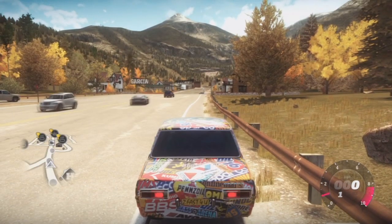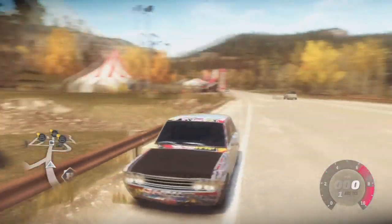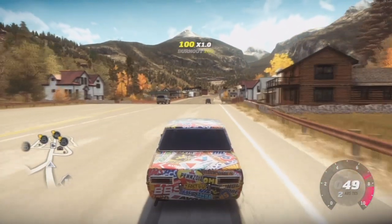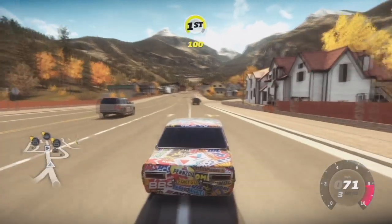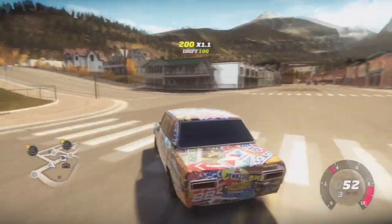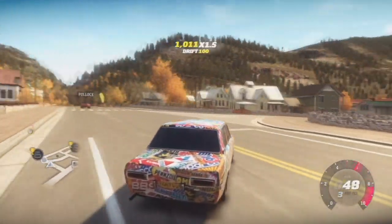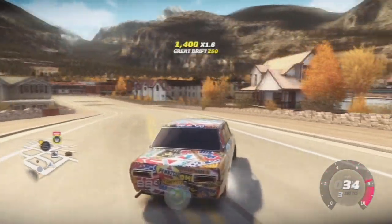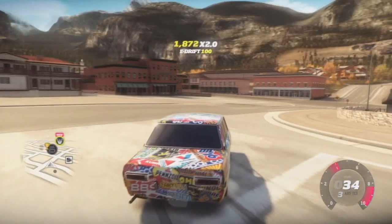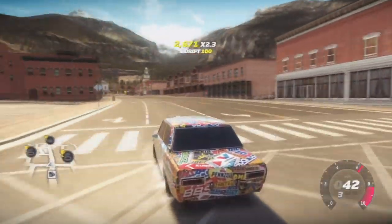I've got my sick sticker bomb design on here. I didn't make it — I just bought it off the storefront, but it looks amazing. The only thing I don't like about the design is the hood. I'm not really into the black hoods. I wish it was either all sticker bomb or I would have preferred different parts of the car sticker bombed with one whole color — like a sticker bomb fender only and the rest of the car being gray. But this is the best I could find without having to create it myself.